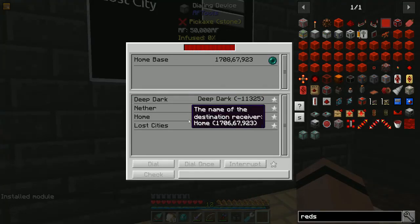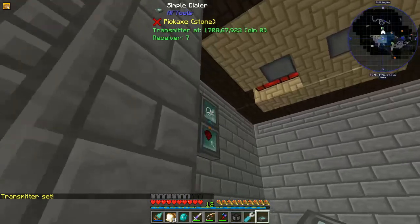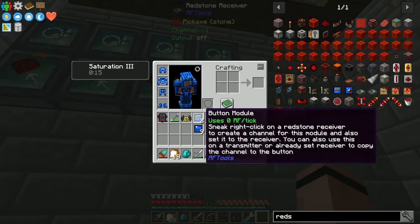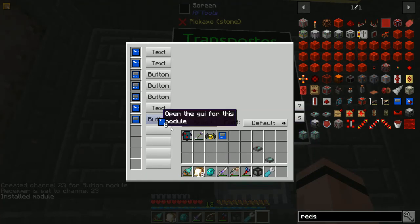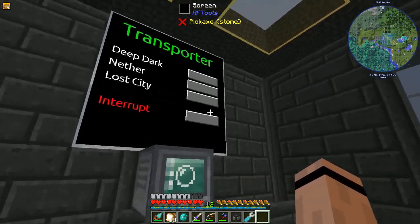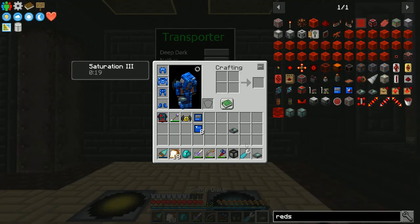Now let's set up an interrupt button. I'll use a blank simple dialer - same pattern: one receiver and a button module. I'll put this guy in the screen but move it down one space separated by a text module, and I'll call this one 'Interrupt' in red. So if I'm dialed up to the Lost Cities, I can press Interrupt and off it goes. That's really cool - I like that a lot.